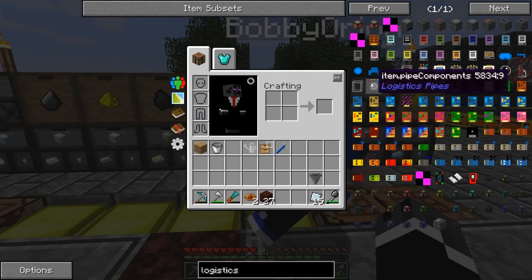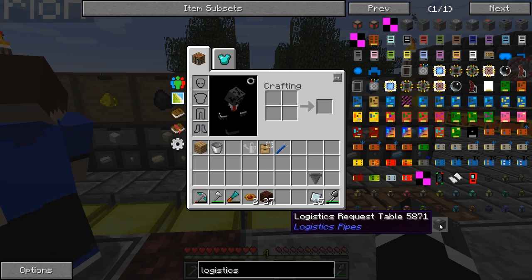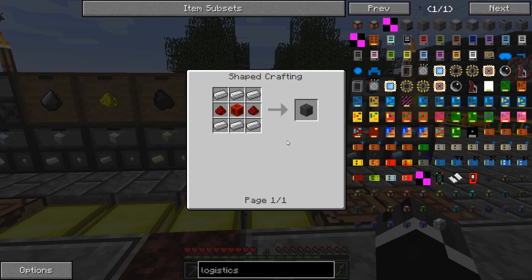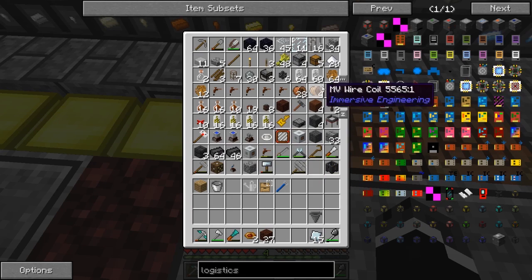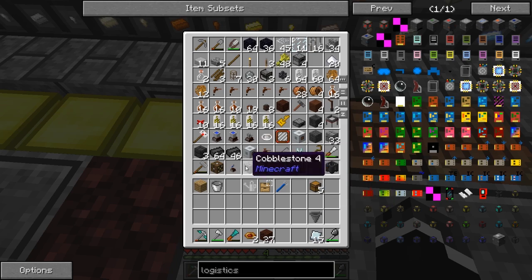Shears are easy to make. I need some iron. There's a power junction - that's easy. I think we can make basic logistics pipes now. What are some things we're going to need to actually automate this stuff?